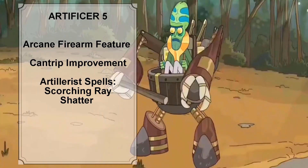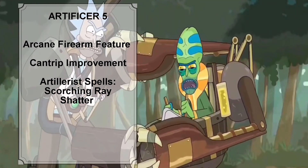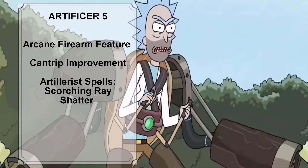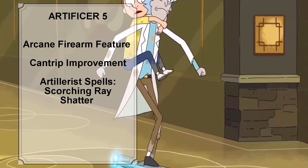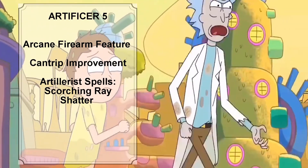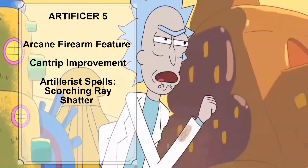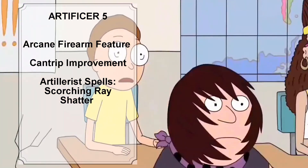At Artificer level 5, Rick's proficiency bonus increases from plus 2 to plus 3. He gains an additional level 1 spell slot and gains access to two level 2 spell slots. Rick also gains the Arcane Firearm feature, allowing him to turn his wand, staff, or rod into an Arcane Firearm. When he casts an Artificer spell through the Firearm, Rick rolls a d8 and gains a bonus to one of the spell's damage rolls equal to the number rolled. The damage of his Firebolt and Ray of Frost cantrips is also improved, and Rick learns the Scorching Ray and Shatter spells.